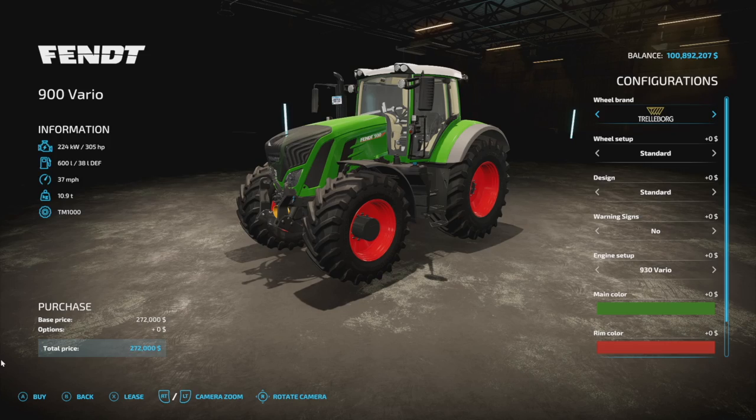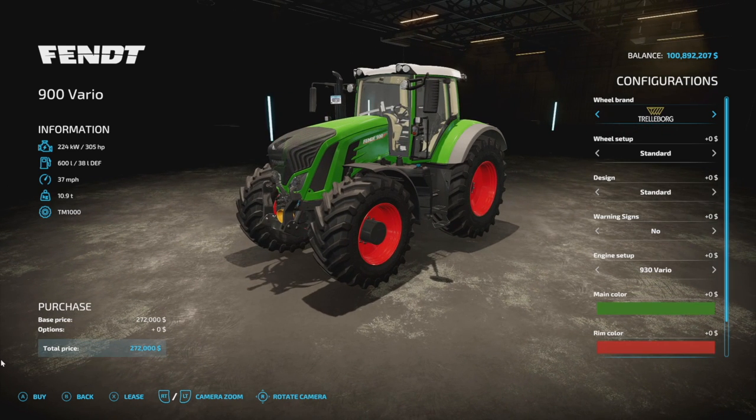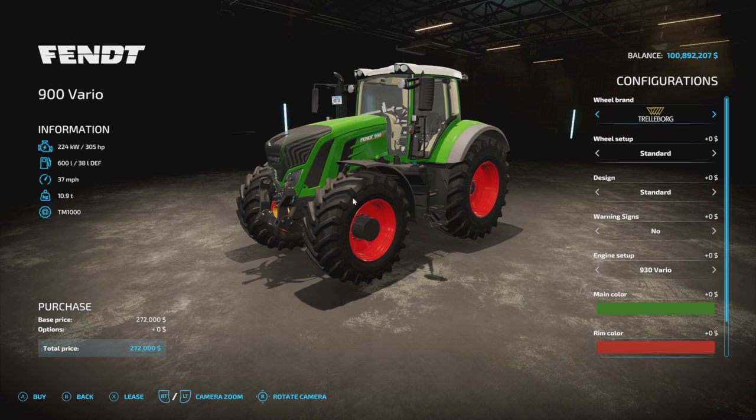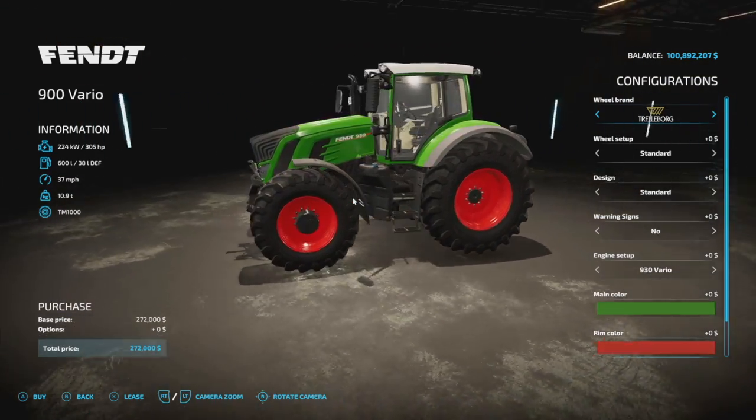Your last new tractor mod for all platforms today is the FENT 900 S4 — the 900 Vario as it is in-game. Just be careful because we also have the Vario S4 in-game as well. So it's the 900 S4, not the Vario — but once you get in the game, it shows as the Vario. Confused? Me too.